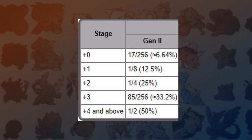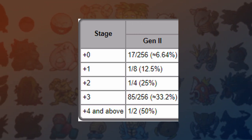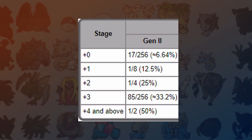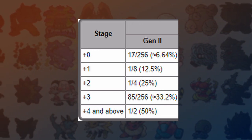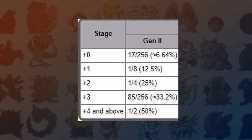Crits happen in Gen 2 for standard moves every 17 out of 256 times. It's a 1 in 8 chance for high crit moves or normal moves with Focus Energy — now that it works as intended — and 1 in 4 for high crit moves plus Focus Energy.